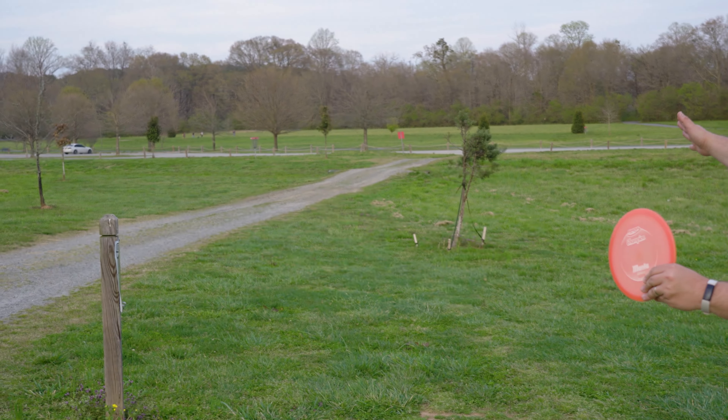Hole sixteen is a tough one with two gaps — one on the right that doesn't really work for this pin position, the other through a gap requiring an anhyzer around the trees. Kang goes with the uplink — understable. Chris goes with the panther, putting a lot of anhyzer on it. Kang lands in an opening; Chris is up a bit further. Kang goes with the proxy — not going for the layup. Very close.